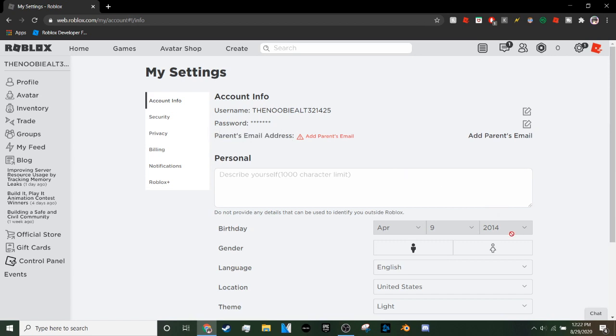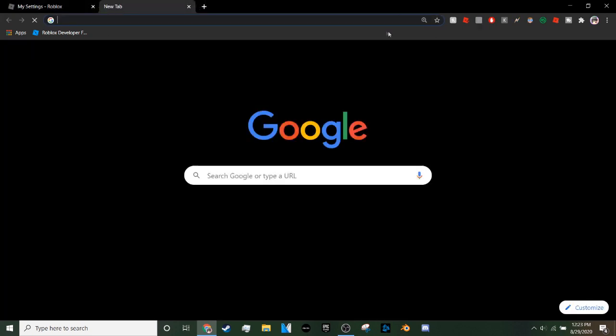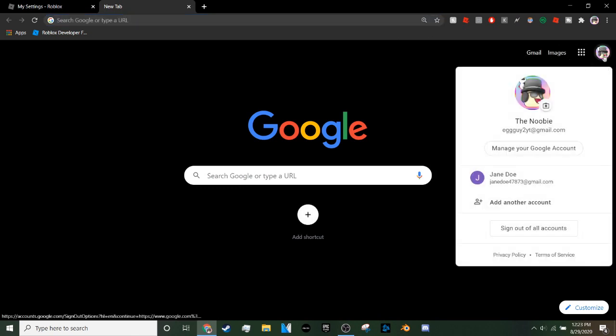It will also show your email, and a field called 'Parent's Email' — this only appears if your account is under 13. As you can see on this account, it shows 'Parent's Email Address,' meaning I need to enter a parent's email. So what you're going to do is open up a new tab and go to where your Google account icon is.